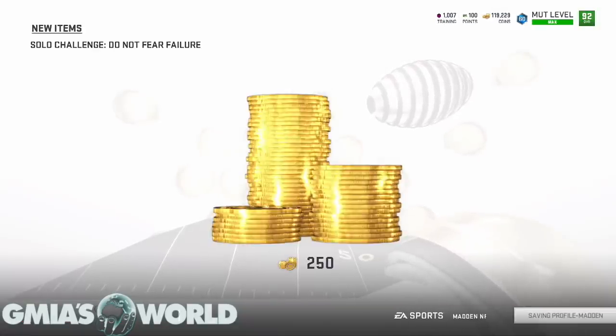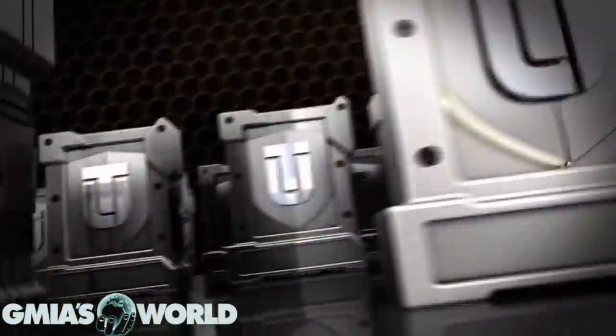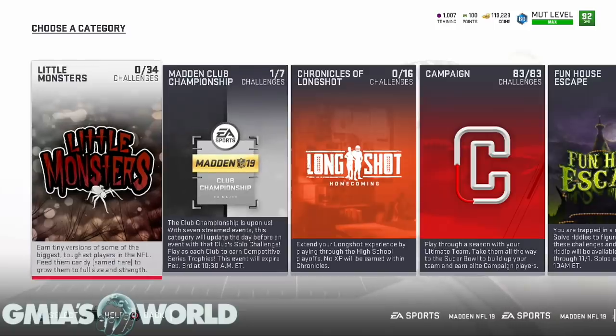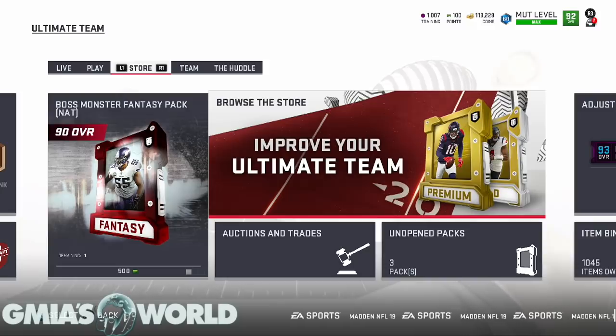Now it's time to grind out those solos, get all of those things done, and go from there to see what else you need. That's pretty much what you'd need to do to get what you need for free. The gold mutt monster pack gives you another gold card to use in the sets to help get those mutt monsters. Go through the 34 solos and you'll be all set. Keep in mind they are going to be releasing new players as the week goes along. Don't fear - I'll see you guys in a little bit. Until next time, one love.